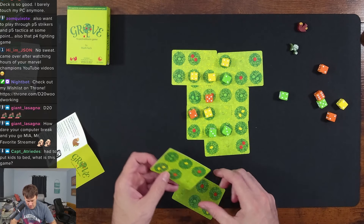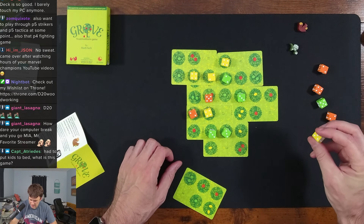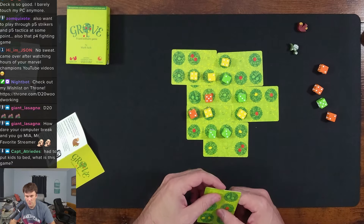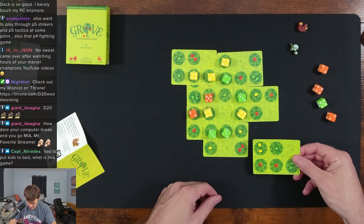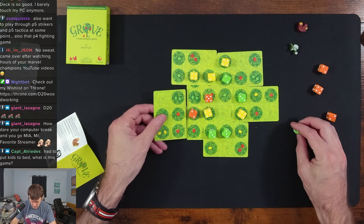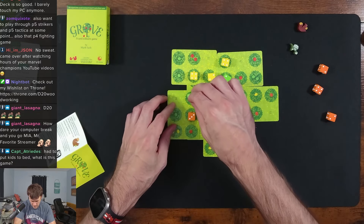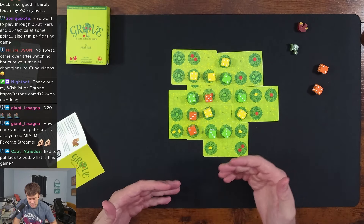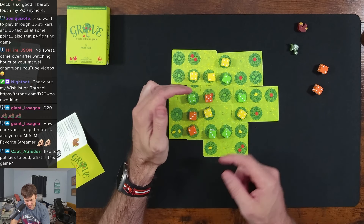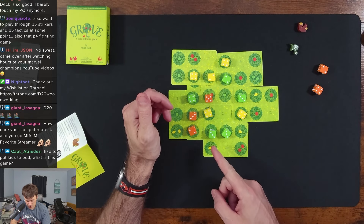This is Grove, the sequel to Orchard. I've never played it before — I'm just doing this to test things out. Three green and a four. It's a good lunchtime game, really simple and fun. Yellow doesn't help us — wait, does that help us? Yes! So four on green, and then three and two. That was our last card. Now just add up the die values.